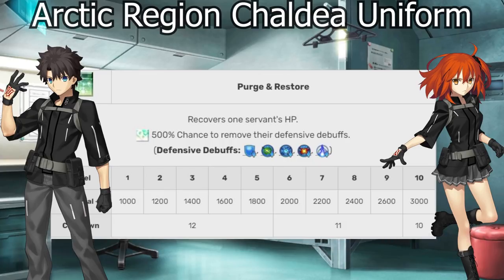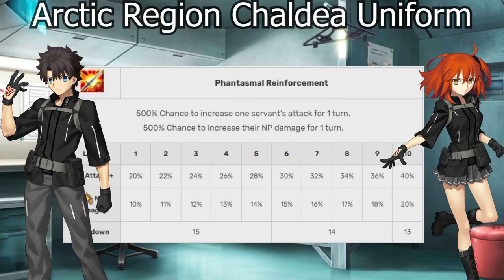The first skill is basically a standard heal, but it also has a chance to remove defensive debuffs — things that make your characters get hit harder. The second skill, Phantasmal Reinforcement, gives a cocktail of 40% attack up and 20% NP damage up. Not only would adding them together be stronger than the OG's 50% attack up, but they scale multiplicatively because they're two different buff types, making it even stronger. On top of that, NP damage scales with Oberon, so there's another nice double dip there.